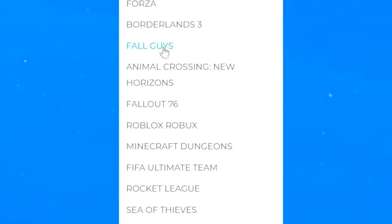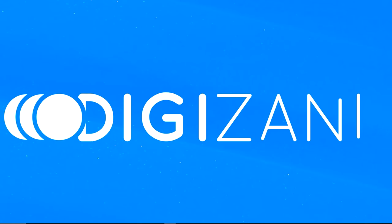By the way, if you guys play any of the games shown on screen, be sure to check out Digizani down below in the description and get 10% off anything you order by using code FROLIX.